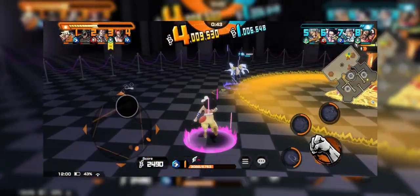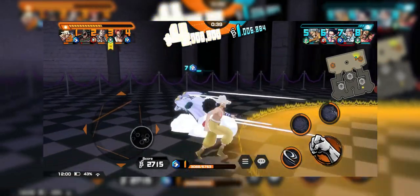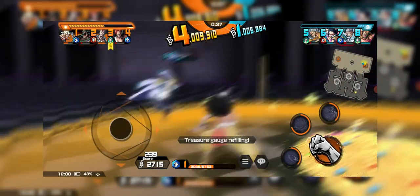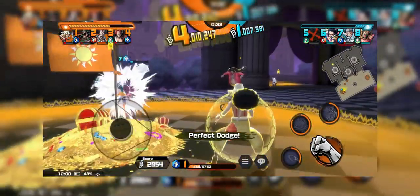Stalling. Pretty much any unit can do this and it's encouraged in late game if you're leading. Basically try your best to perfect dodge, inflict tremor, stun, or shock — anything to buy time really.